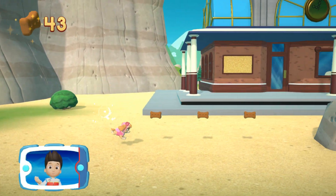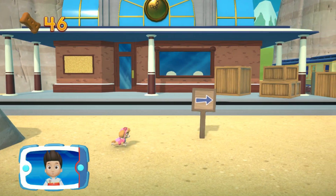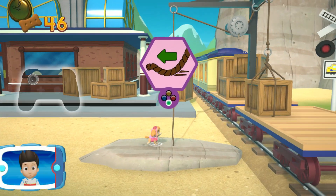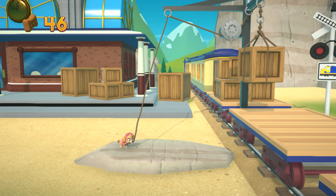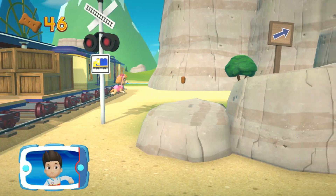Collect all the pup treats in a mission to earn special rewards. Look! It's an abandoned train station — the trains don't run here anymore. To pull the rope to the left, move the left stick. Go quickly! You have to get through the path before it closes.